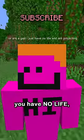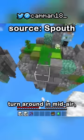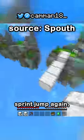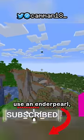Unless you have no life. This is the Telebridge, where you essentially sprint jump, turn around in midair, place a bunch of blocks below you, turn around, and sprint jump again. Essentially Bedrock bridging, but in Java. Or you could use an Enderpearl.